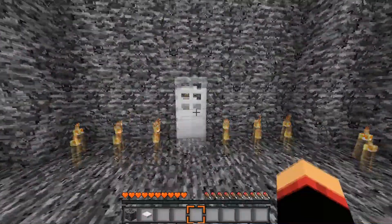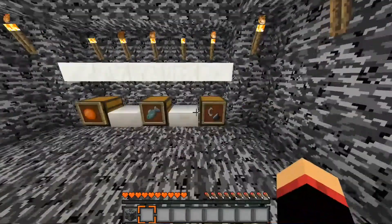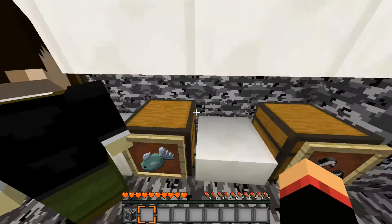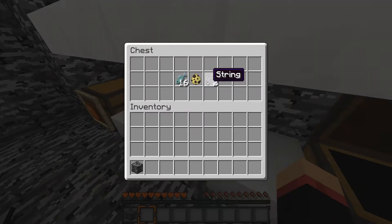I kind of stole this idea from UHC, so everyone come on in. These are the kits. This is the apple kit — you start with one apple, one stone axe, and one gold. This is the ocelot kit — you start with 16 fish, an ocelot egg, and two string.